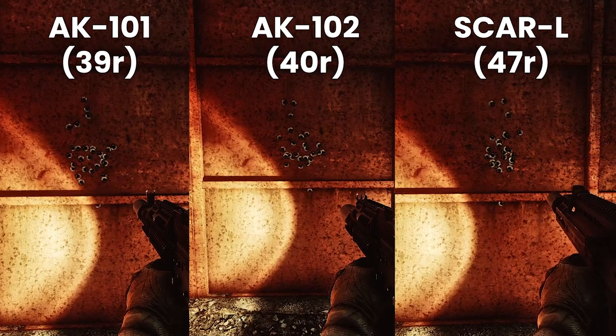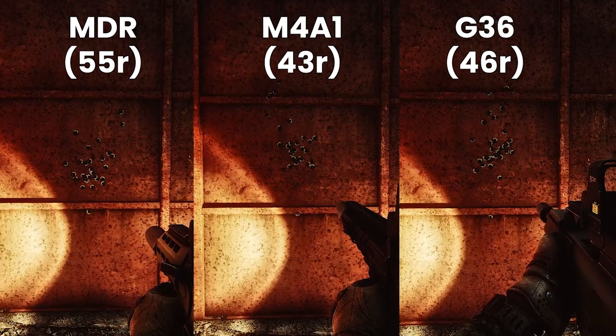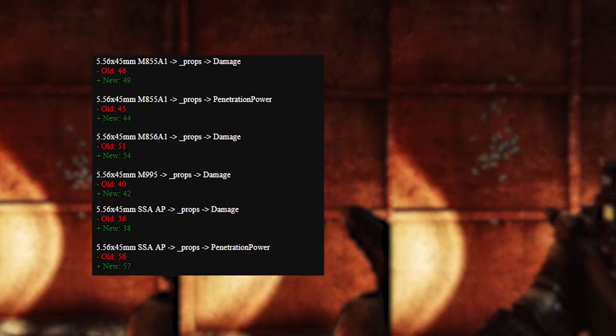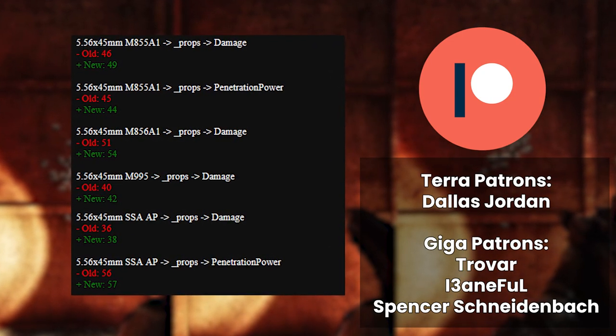If you haven't seen it yet, go and check out my video explaining the ammo changes that happened prior to this, as 556 had seen some buffs already on the rounds themselves too — most importantly on M856A1 and M55A1, which are the most used rounds for this caliber. Otherwise, as usual, a big shout out to all my patrons — hit all the buttons if you enjoyed the video and as always, have fun in your raids.